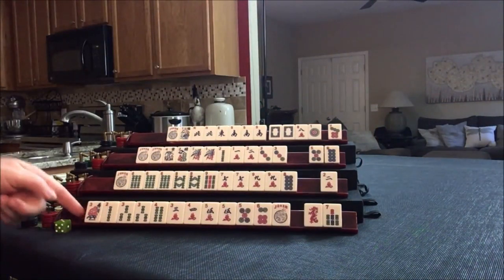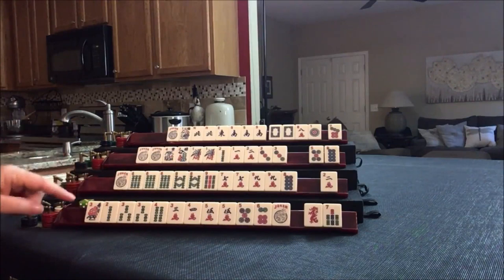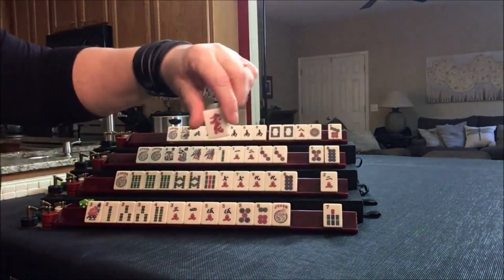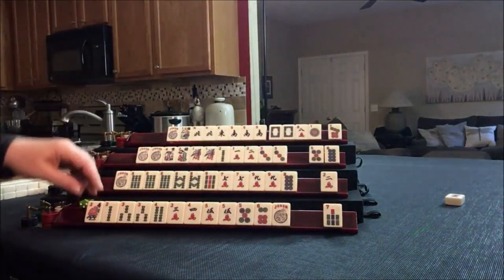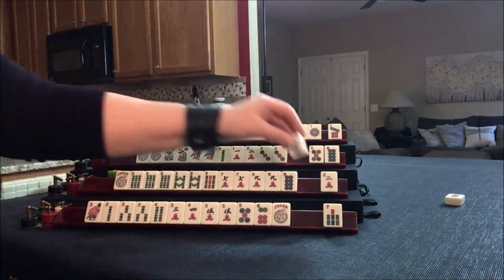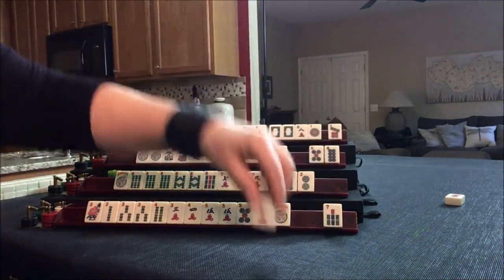So we're done with the Charleston — now we're going to do picking and discarding. I'm going to use this to mark whose turn it is. We're going to discard for east — let's start by discarding the red dragon. We're going to draw for south — 2 dot. Let's discard the 2 crack.